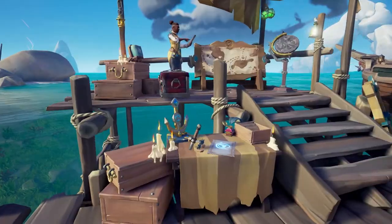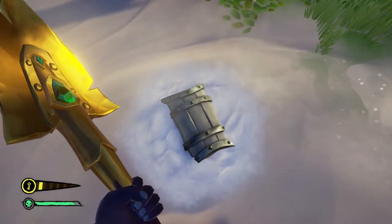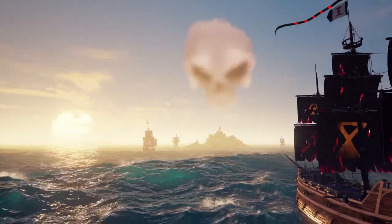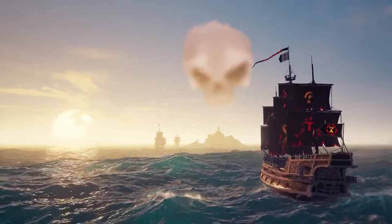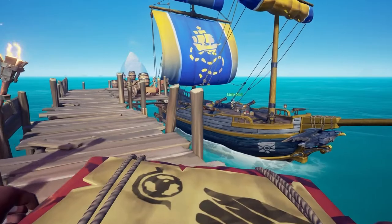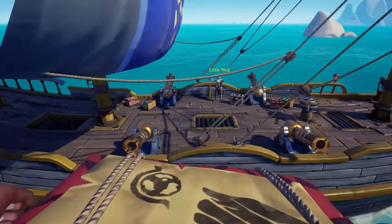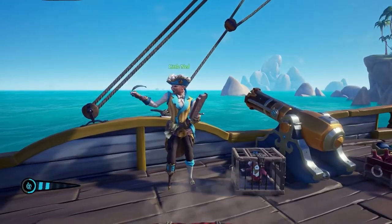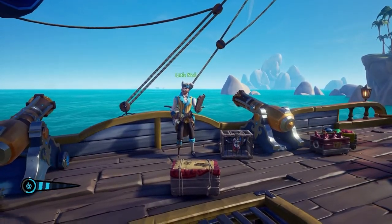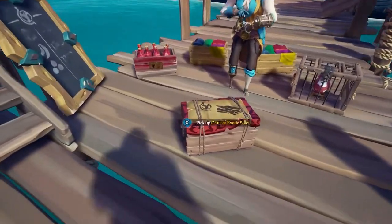Once you have the license, you'll go over to the emissary's table and vote to raise the emissary flag. Once the flag is raised, any treasure you pick up and place on your ship will make your grade go higher, meaning a bigger bonus in gold. Keep in mind, though, your grade only goes higher if you're picking up specific loot for that emissary. For example, if you're a Gold Hoarder picking up a cursed skull, that doesn't make your grade go up — only chests, trinkets, and things the Gold Hoarders want will increase your grade. That doesn't mean you should abandon loot that doesn't match your emissary's wants, because at the end of the day you can still sell that loot — you just won't get a bonus for it.